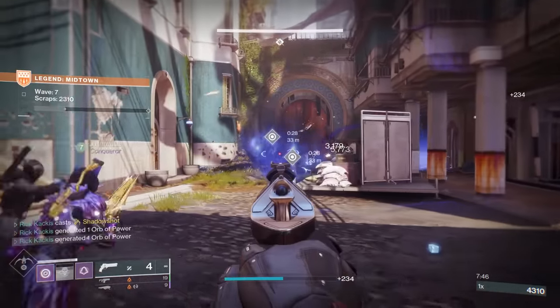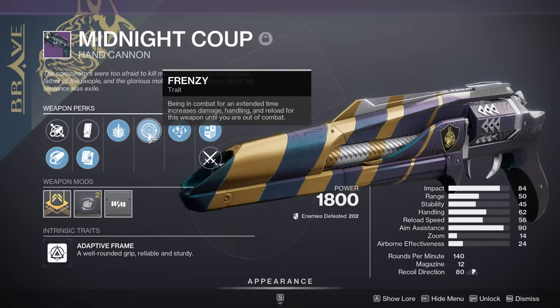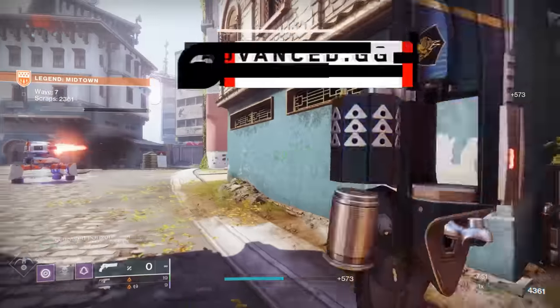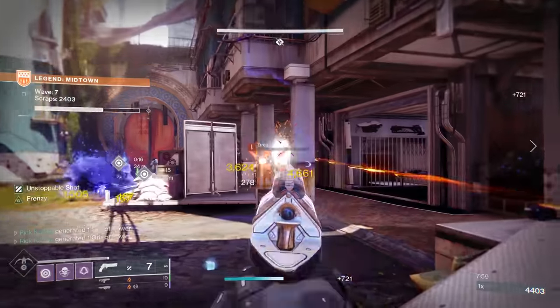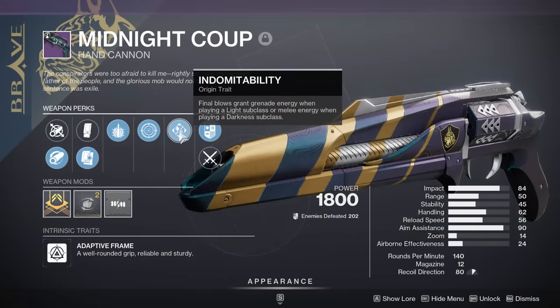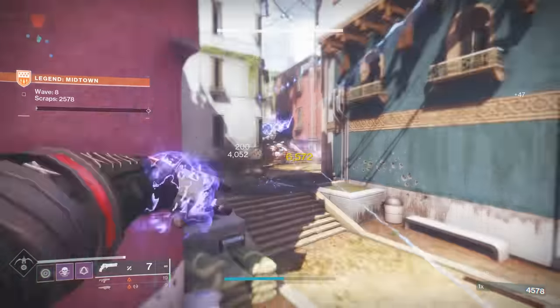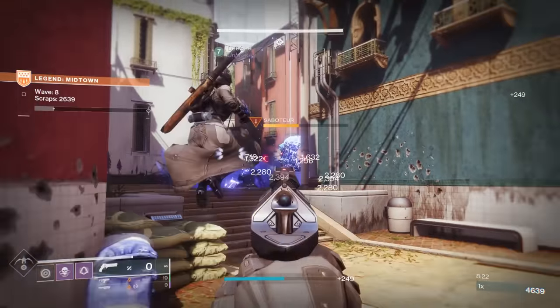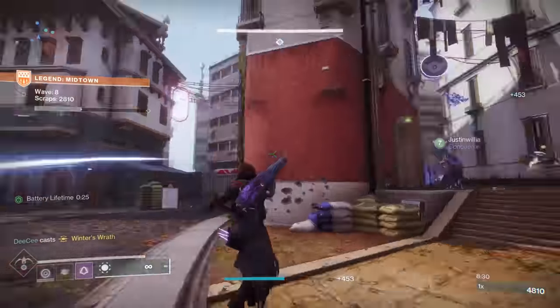Now, keeping all that in mind, we then look at the Midnight Coup. Look at this — it gets Explosive in the left column. Big check mark. The main thing you're looking for for god tier PVE hand cannons, we just checked that off. And what can it get in the right? It can get Frenzy. So it can literally get the Fatebringer PVE god roll, which is the best kinetic hand cannon in the game for PVE. But wait — we have an origin trait: Indomitability, where final blows grant grenade energy when you're on a light subclass, or melee energy when you're on a darkness subclass.